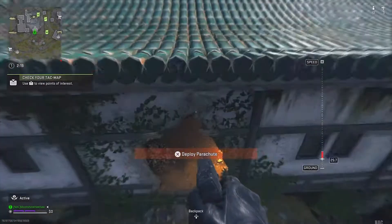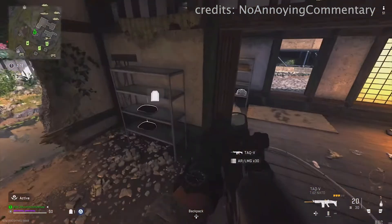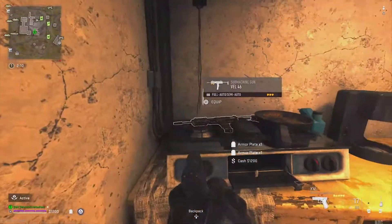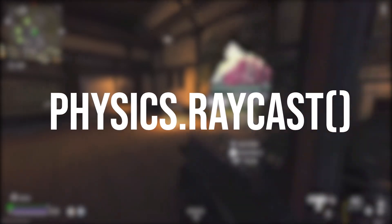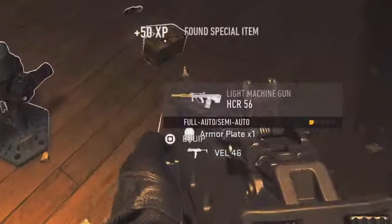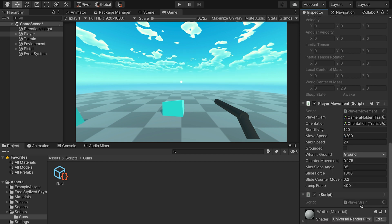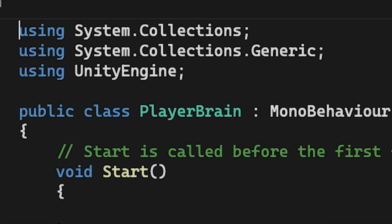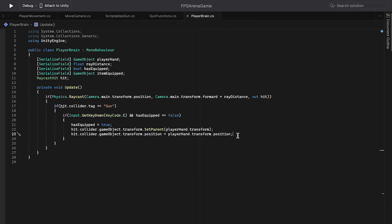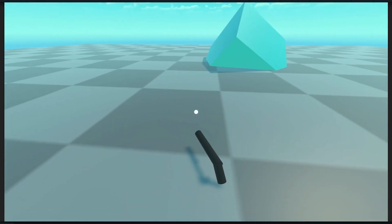One of the most popular gameplay mechanics in FPS games is the pick up and drop ability. To make a pickup system we have to use something called Physics.Raycast to check if we have a gun to pick up in front of our eyes. Instead of writing the code in the player controller made by Danny, I created a separate script called PlayerBrain where we're going to add all the thinking functions of the player. After cutting some stuff, we can now easily pick up and drop guns.